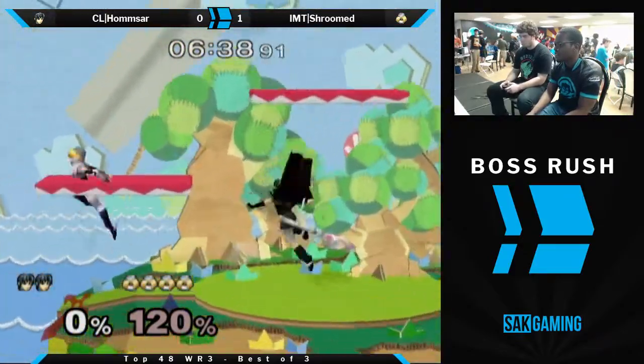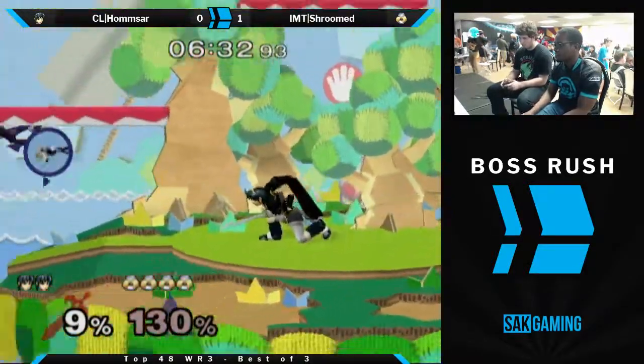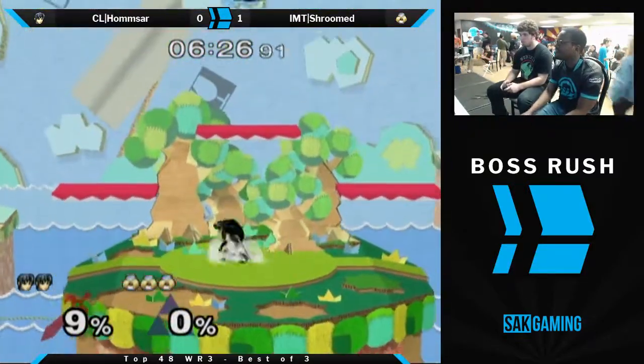Soft Nair to fair — that was such a good conversion actually, that was like a Fox conversion. Soft Nair to kill move. There we go. Yeah, we're on the board — got one!